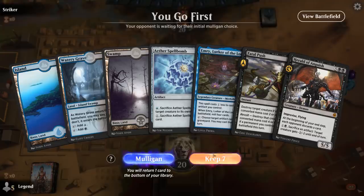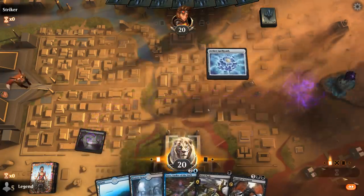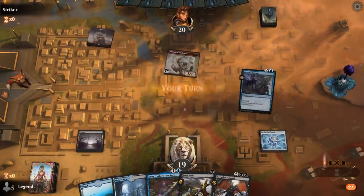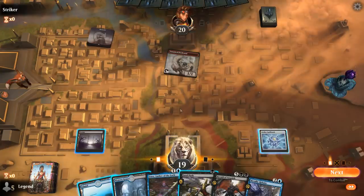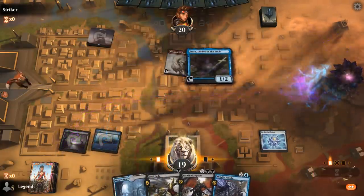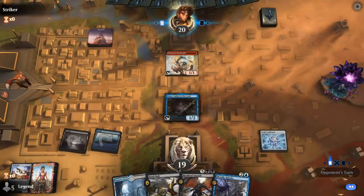Alright, we're on the play with a nice opening hand — turn 1 Spellbomb, turn 2 Emery, and eventually Herald of Anguish, especially if Emery mills more artifacts. I could also keep up Metallic Rebuke here. What's a critical card I need to counter out of the Modern Red deck? Probably not another one or two drop, so maybe it's fine to tap out for Emery. Next turn I get to keep up Fatal Push and Metallic Rebuke.